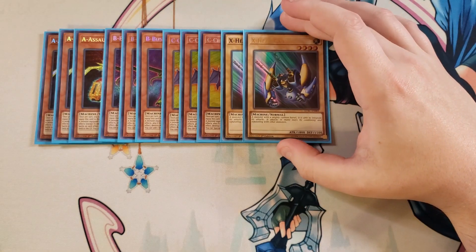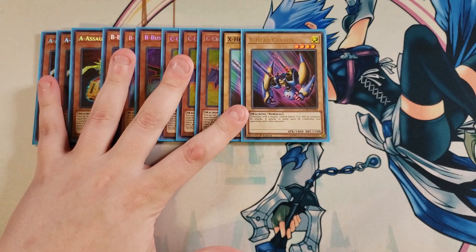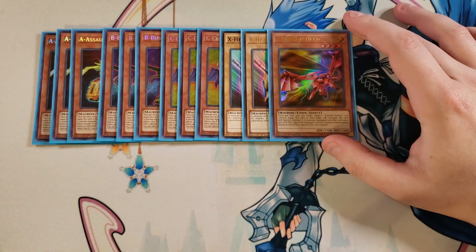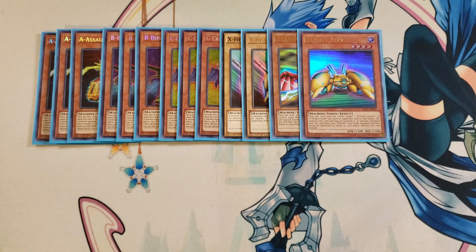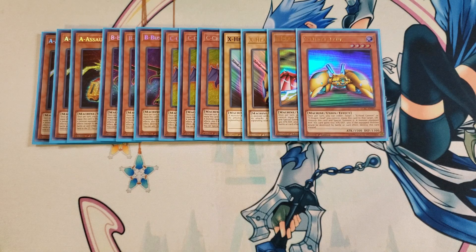We then play two copies of X-Head Cannon. The reason you play this at two is because you play Unexpected Die in this deck, which makes it really easy to get your copies of X-Head Cannon onto your side of the field. You can always use it as link material to get Union Carrier out as quickly as possible. We then play a single copy of Y Dragon Head, which gives the equipped monster 400 attack and if the equipped monster would be destroyed, you can destroy this card instead — it can only be equipped to an X-Head Cannon you control. We then play a single copy of Z-Metal Tank, which can be equipped to X-Head Cannon or Y Dragon Head and gives the equipped monster 600 attack. You need to play X, Y, and Z to be able to go into your A to Z. We then play a single copy of Union Driver, which by banishing this card, you can equip your union monsters to other union monsters on your side of the field with appropriate targets.